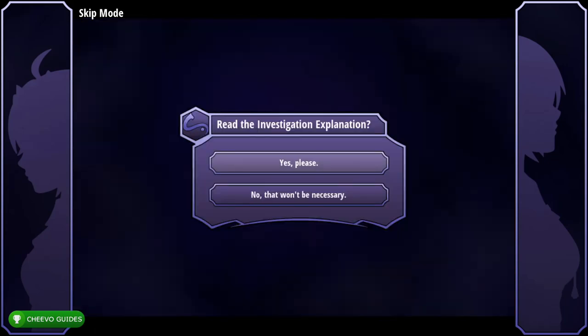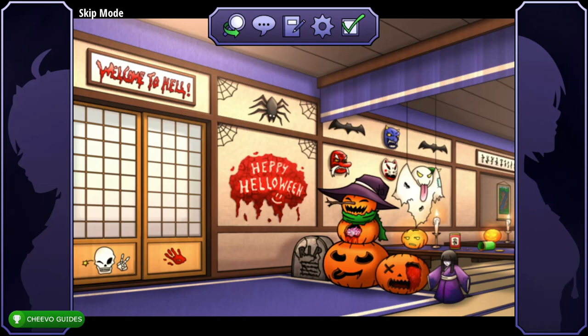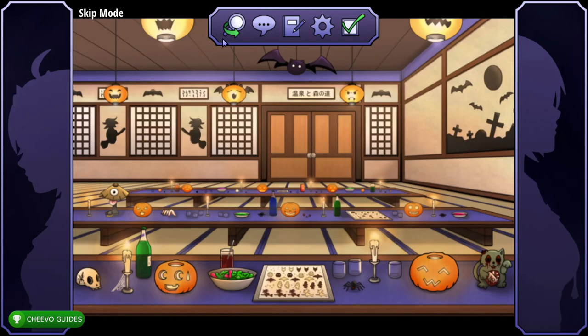Next choose the bottom option: 'No, that won't be necessary.' After that, click on the little doll in the bottom right, then click on the masks hanging on the wall, then click on the sign on the far right of the room with the Japanese writing. Switch locations using the magnifying glass, then click the one-eyed umbrella on the very left of the center table, then the zombie cat in the bottom right corner.